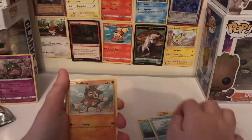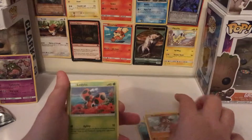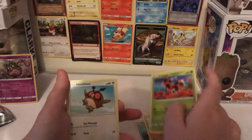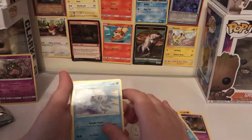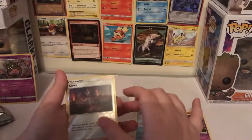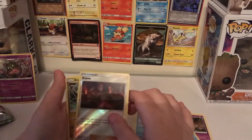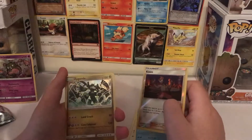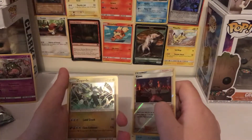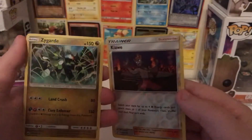We got Psychic Energy, Cedra, another one, Charmeleon — Charmeleon! We got the evolution, Mudray, Lady Bar, Hootoot, Lohan, Vulpix, a Reverse Holo Kaiwi, and Zygarde — he's a pretty cool one. So these are two specials for the pack.